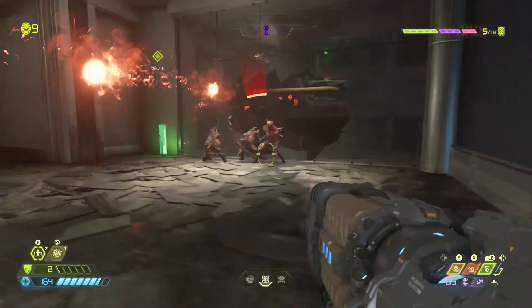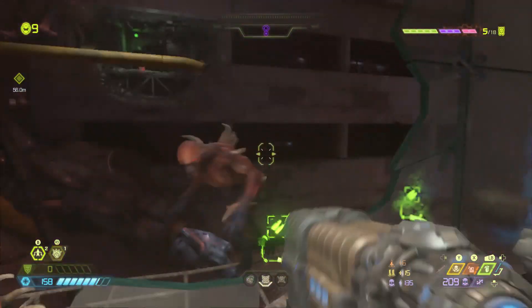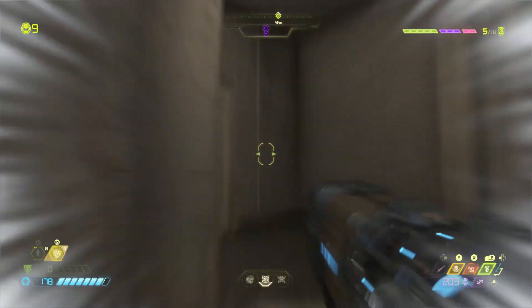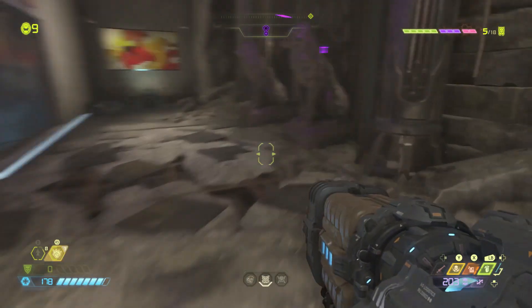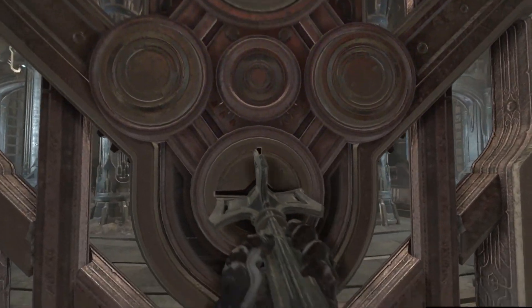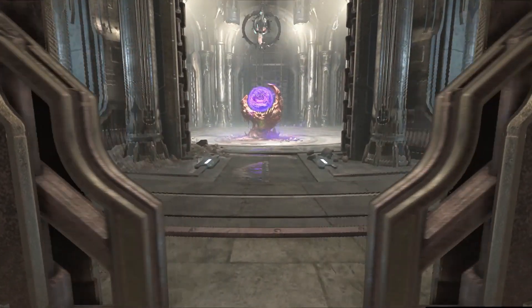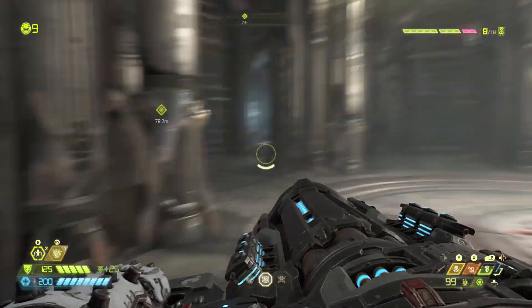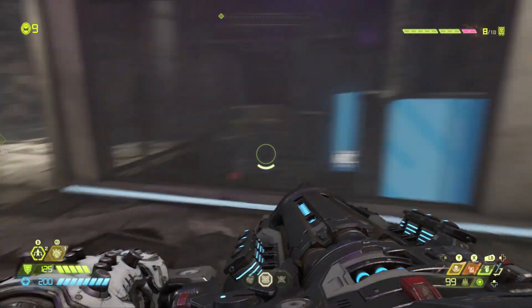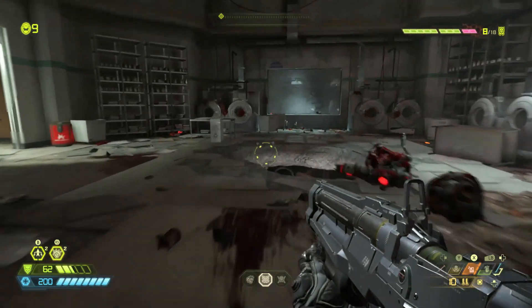We're gonna get through this little area. Shoot these guys down — just giving you a point of reference. You're gonna do a few battles, kill a few guys. Once you get to this part, go up the stairs. To get to the slayer gate, the slayer gate key is gonna be pretty out in the open — I don't think you can really miss it. Just use your map; it's gonna be literally right around the corner. We finished our slayer gate, got our key, and we're continuing on through the mission.